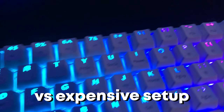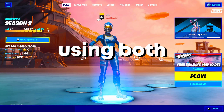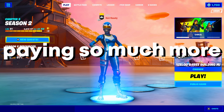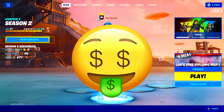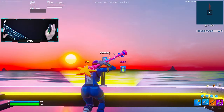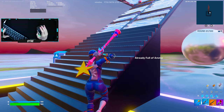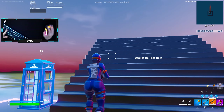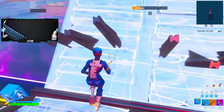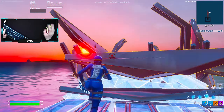Budget setup versus expensive setup — I'm going to be using both of these setups in Fortnite and seeing if it's really worth paying so much more for the expensive setup. The budget setup I'm using right now is the RK61 and the Glorious Model D. Both of these go for 50 pounds each, making it about 100 pounds, which actually isn't too much for a keyboard and a mouse.